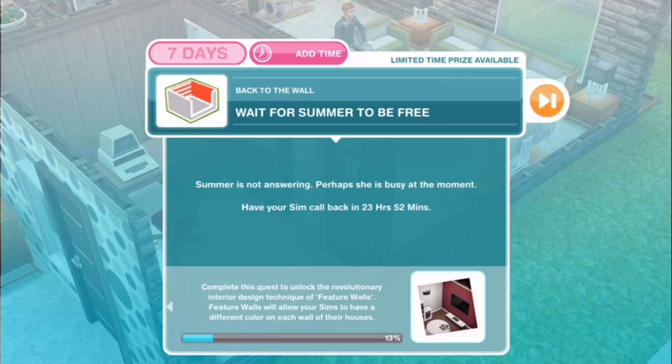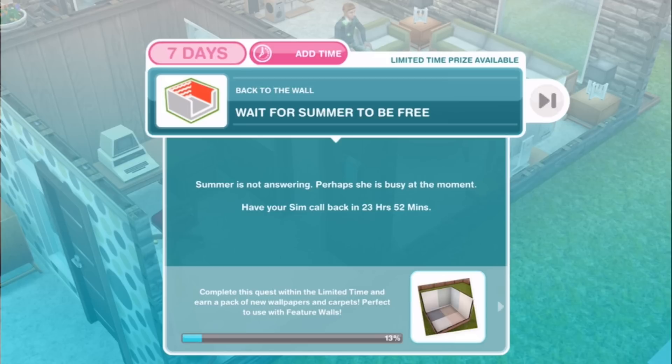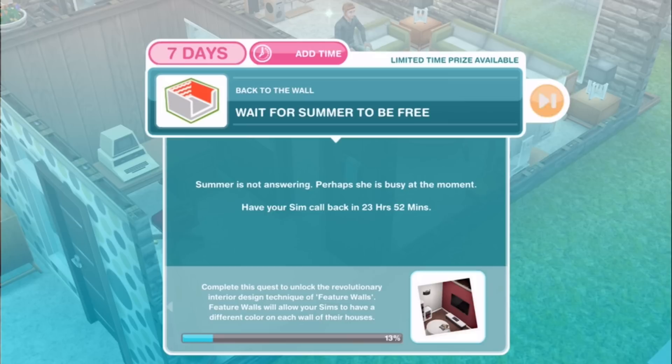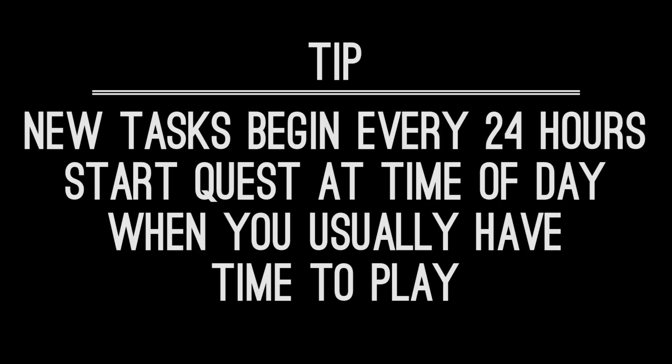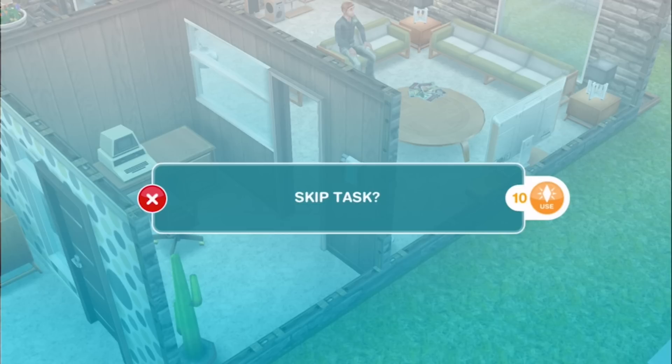If you don't finish all of the day's tasks within 24 hours, that's okay — they should roll over to the next day. The thing to remember is you want to finish all tasks total within 7 days to get the limited time prize of 10 new wallpapers and 15 new floors. Start this discovery quest at a consistent time — morning, evening, whenever works for you — but don't pick 3am. If you want to use LPs, tap the fast forward button to skip to the next day for 10 LPs.